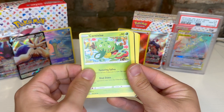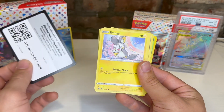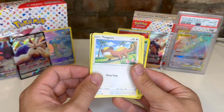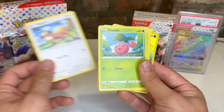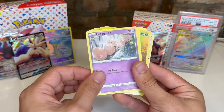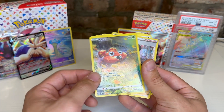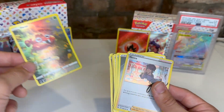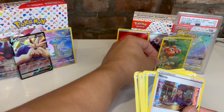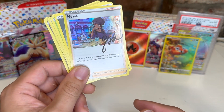Pack six: Energy, Carnivine — cool card — Rare Candy, Lairon, code card, Emolga, Youngster, Goose. I think I'm seeing a Galarian Gallery card back there. Cubchoo, Exeggcute, Roughneck — and Harris, super cute card! Getting too many cards today. And Nessa!